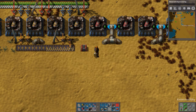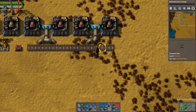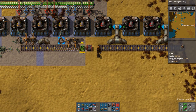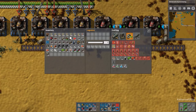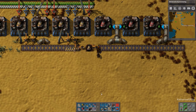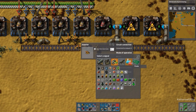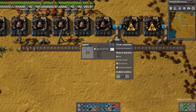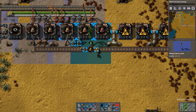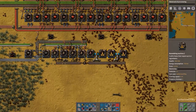So we can have a few in there and connect it with a circuit condition. So we have a little bit of storage in the chest. I think we'll limit this this way, and then this guy will pull out if there are greater than 50. So we want to have 50 in the chest at all times. I ran out of electrical poles again - no idea how I did that.